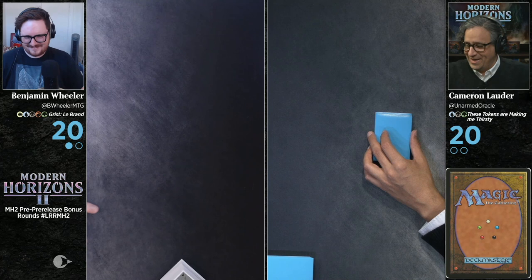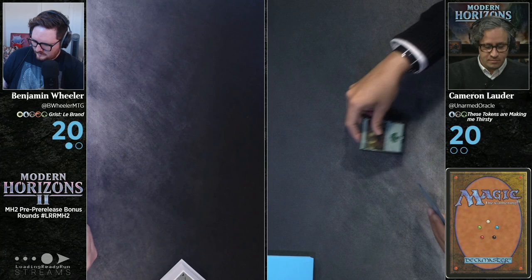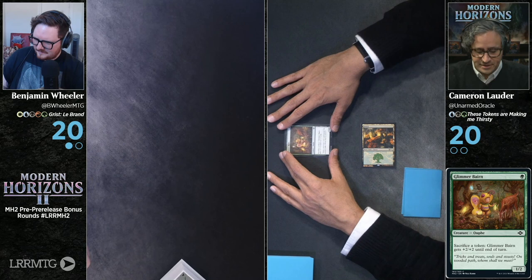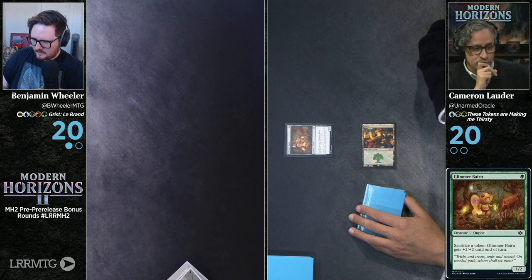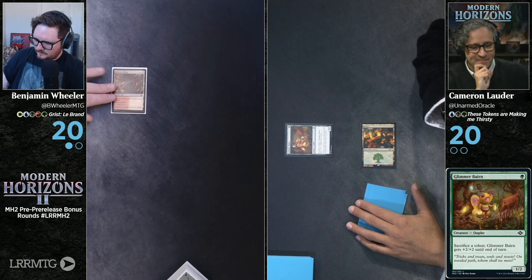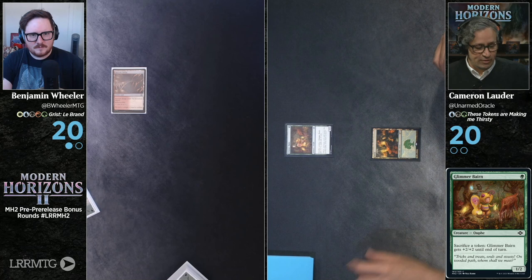You got yourself a seven? A seven has occurred. Wheeler, you good? I think my brain stopped taking in oxygen when I was saying all of that. Let me just quickly draw — yes, I'm good. Let's play. I am going to put a forest into play and cast a Glimmer Bairn — 1-2. For the sacrifice of a token, Glimmer Bairn gains plus two, plus two until end of turn. Nested Shambler. Mirror Scrappling. Attack. Take one. Say go.